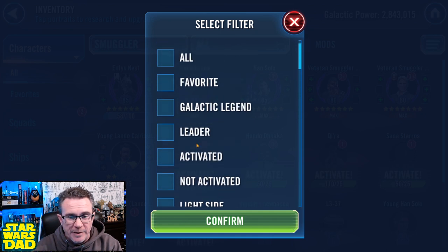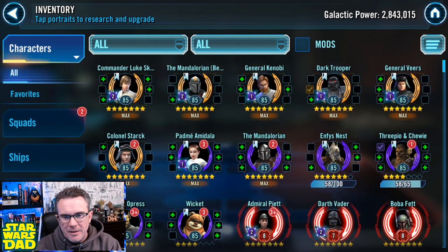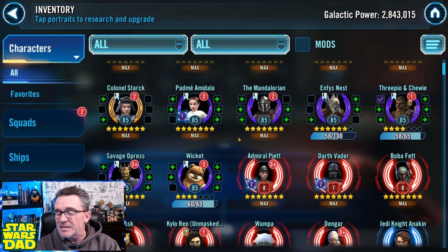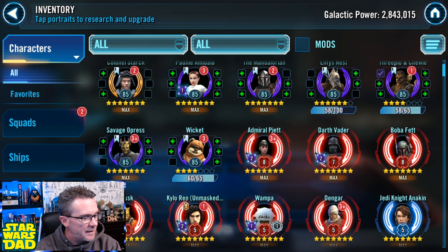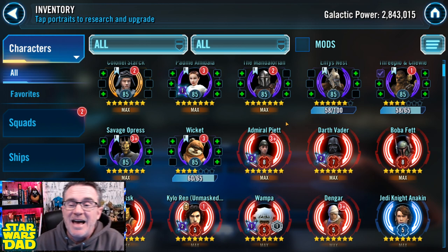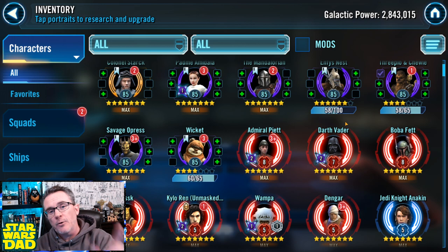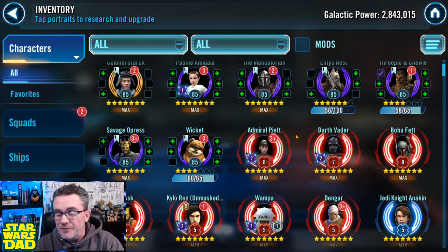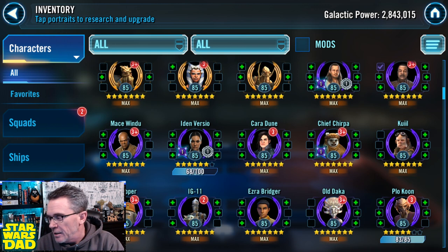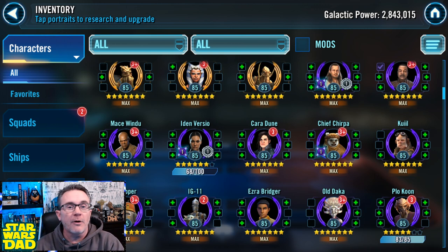That's everything I'm doing everywhere with the account right now at seven months on a Hyperdrive account. I spent around $760 so far. I'll keep you up to date with everything — I'll be back doing the Executor event in nine days to get it to five stars. Let me know where you sit at seven months: how different or similar your account looks, what you're farming, your priorities. Please let me know in the comments.